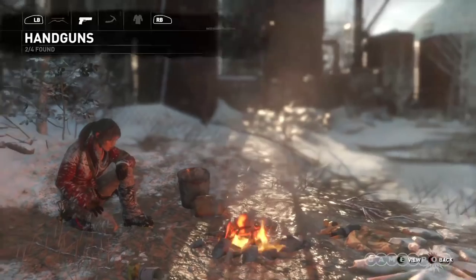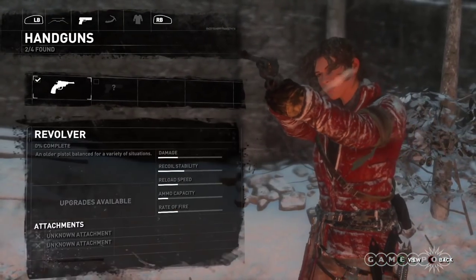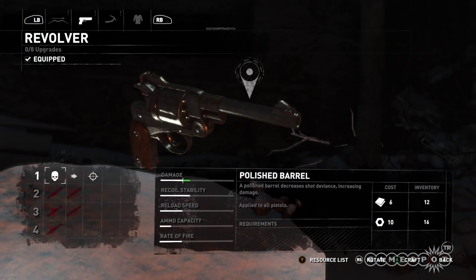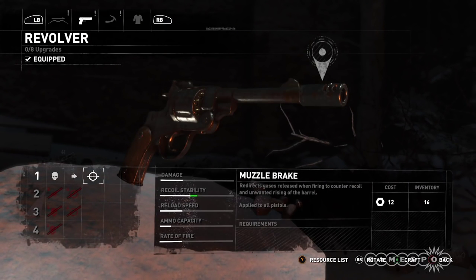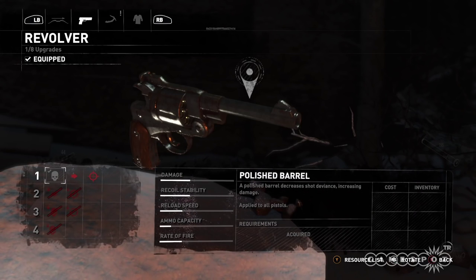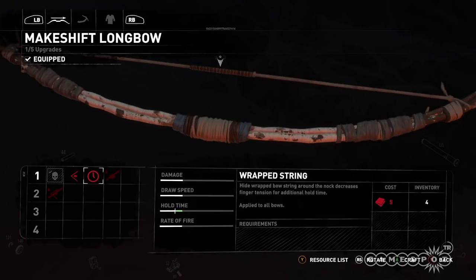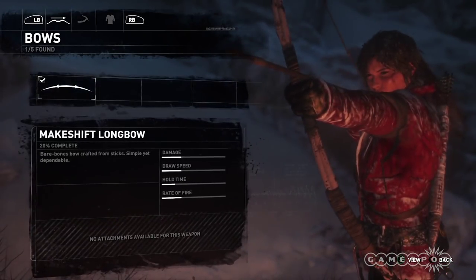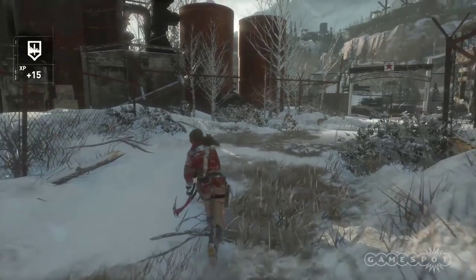Weapon upgrades use a tiered system similar to skill points, allowing for more customization. Upgrades are similar to the last game — things like stability or more damage — and they're in exchange for resources you find in the world: cloth, animal skins, feathers, and various parts. Especially early in the game, your bow requires a lot of materials, so you'll want to be constantly hunting so that you have everything you need when you're ready to upgrade.